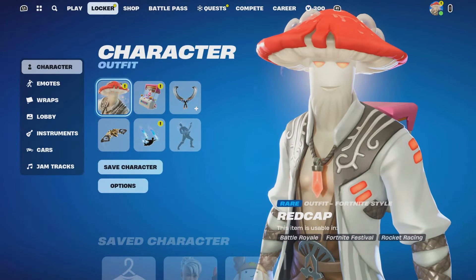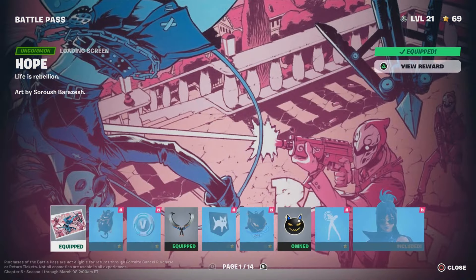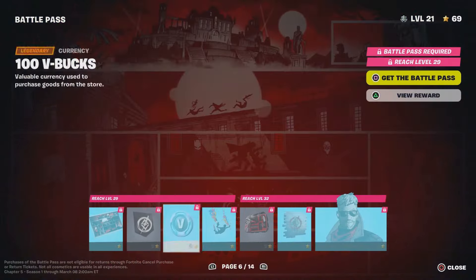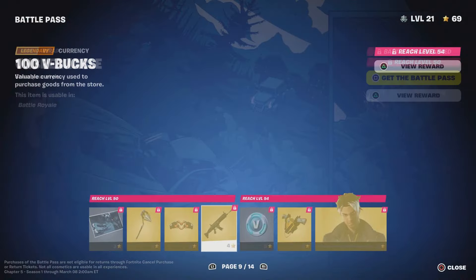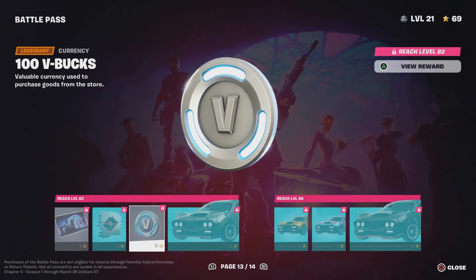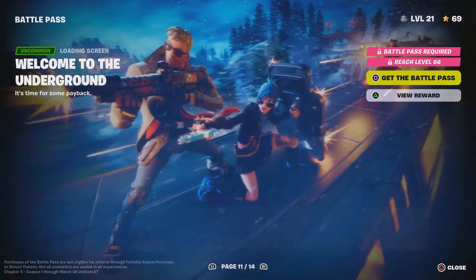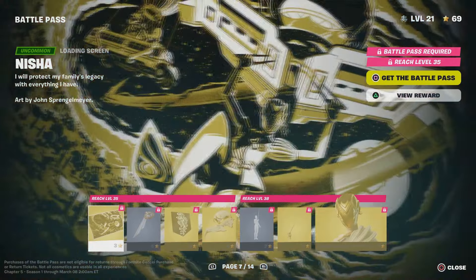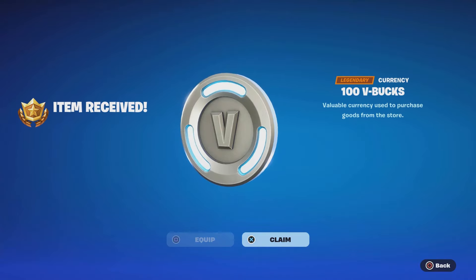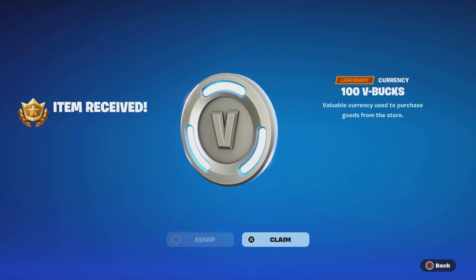For anybody that does not have a battle pass, you basically have the advantage to get 300 V-Bucks. There's going to be one right here, two right here, and I believe three right here. So if you do manage to get to level 82, you will get 300 V-Bucks. As you can see right now, I don't have the battle pass — I have it on my other account — but I can basically get myself some free V-Bucks. I got myself some free V-Bucks and you guys could do the same thing by following this method.